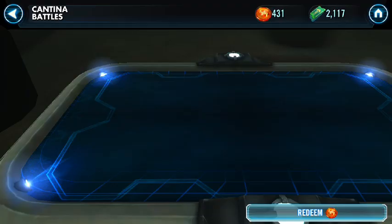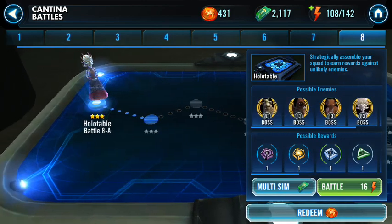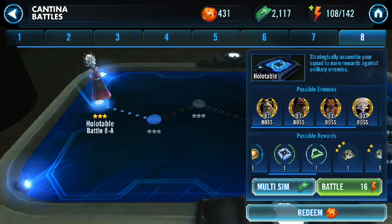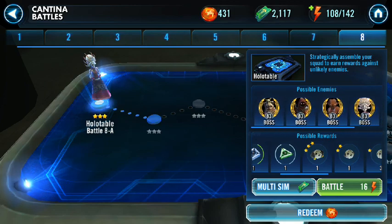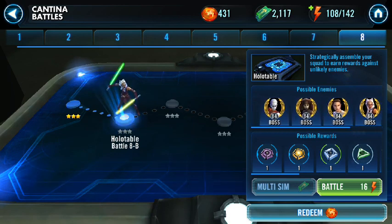Really quick before I continue on, I'll go back to the possible rewards so you can see all of these — they're all bossed out. There are tons of bosses in every one of these. Here are your possible rewards: you can see all the Omega abilities, and then training bots, credits, and stuff like that. This one wasn't too difficult, but they hit really, really hard. You need to bring a healer in — you probably want a cleanser and the ability to get yourself some tenacity up so they don't do negative status effects on you.